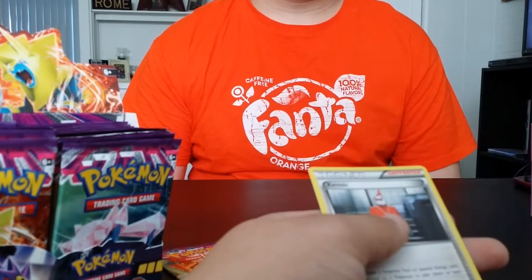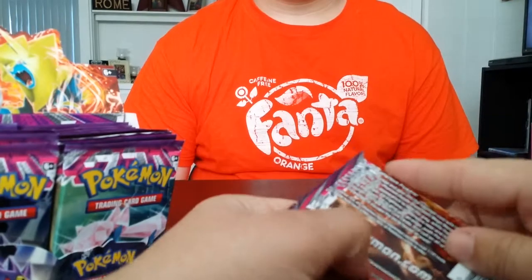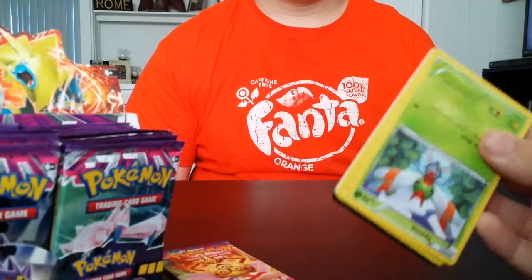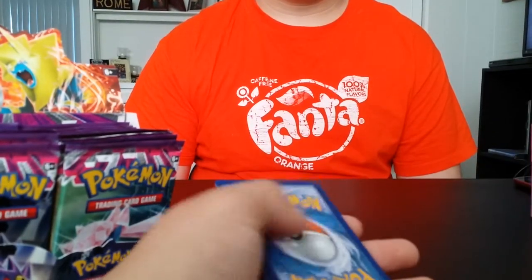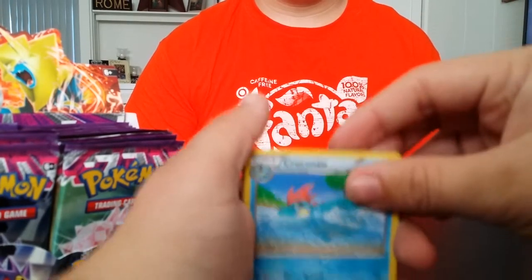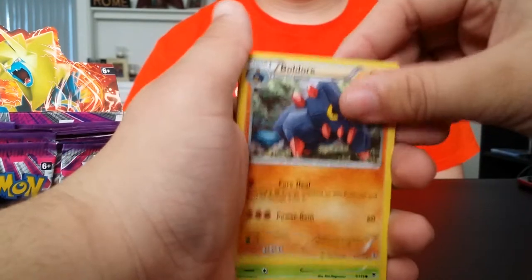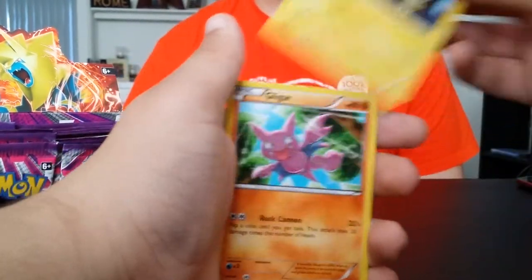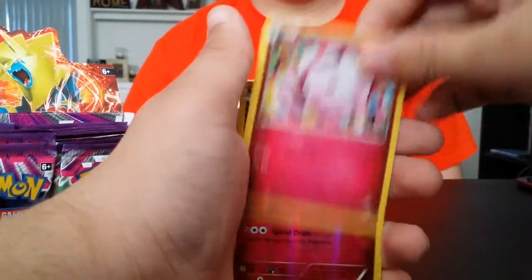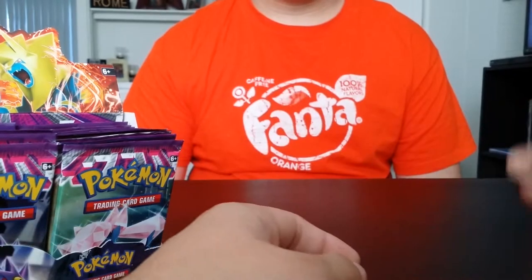So far enough of the regular rares, right? Let's see the front of the back. Code card aside. Starting off with Croconaw, Handheld Scope, Boldore, Yanma, Joltik, Gligar, Finneon, Swirlix. Reverse Dedenne — aww — and Mega Manectric! Yeah! That's what I needed!